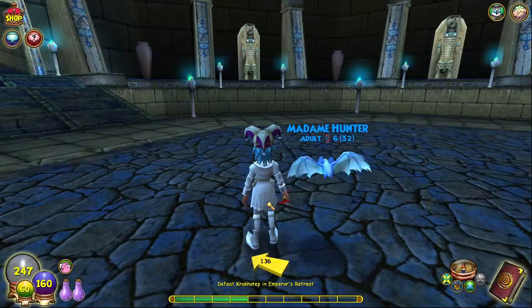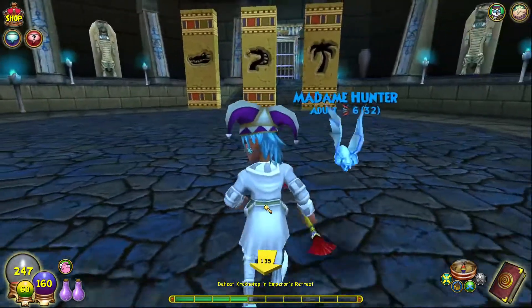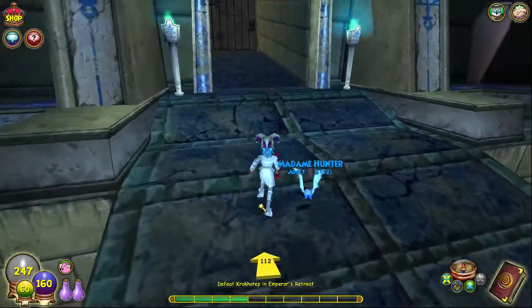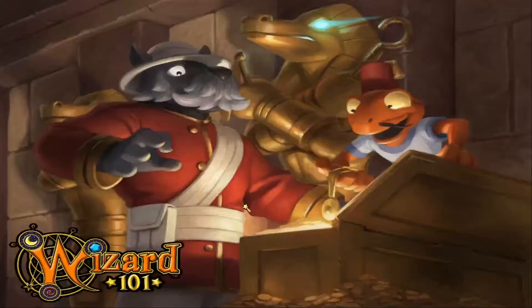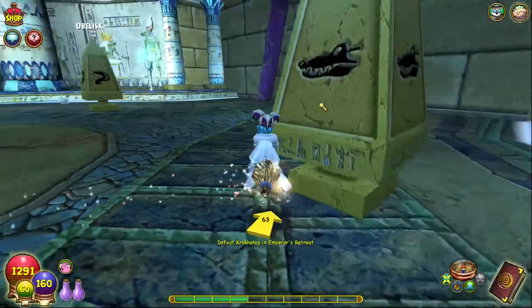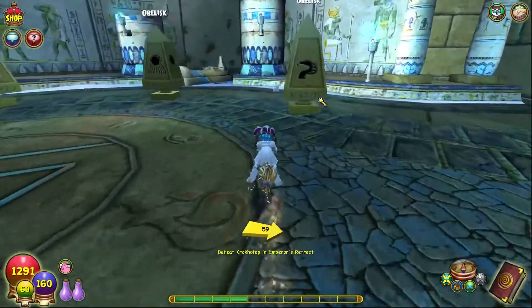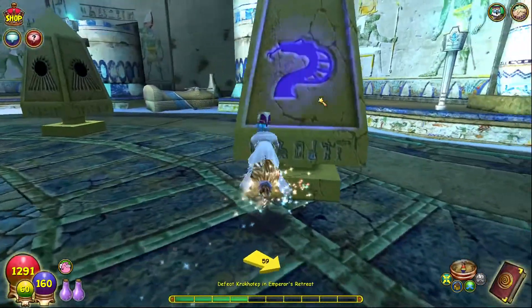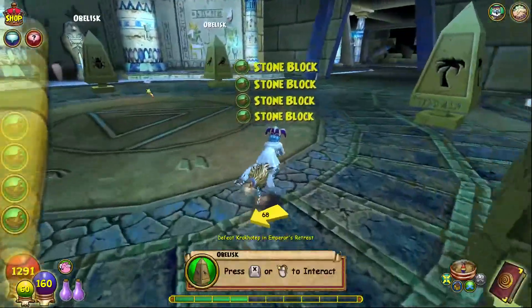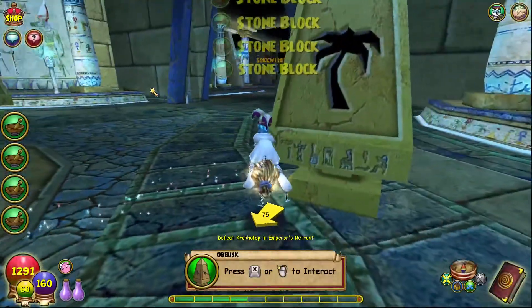Alright — alligator, snake, tree, croc, snake, tree. We'll go croc, snake, tree. I'll be right back whenever I get to Krokotep. We are back so let's go ahead and put in the combination: croc, snake — let me pick this up before I forget. There's another one too, and then tree. Okay, let's continue on — should be right here. Yep.